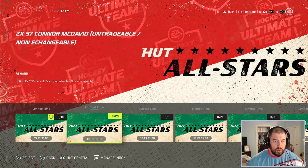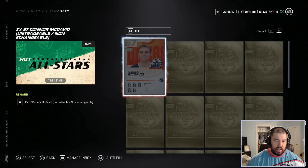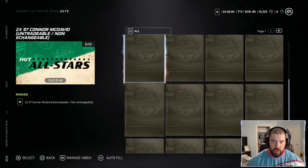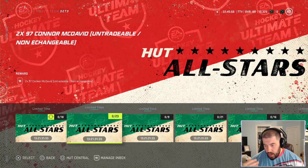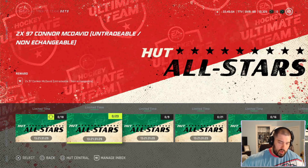The next tile is for two times 97 overall Connor McDavid. You need the base 87 overall Connor McDavid plus 22 gold collectibles to get the 97 overall version, and you actually get two versions of him. This is probably the heftiest price in terms of gold collectibles, and the Chewy review will help determine if McDavid is worth those 22 gold collectibles.